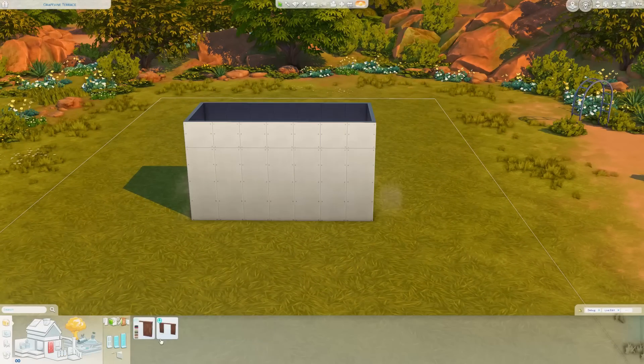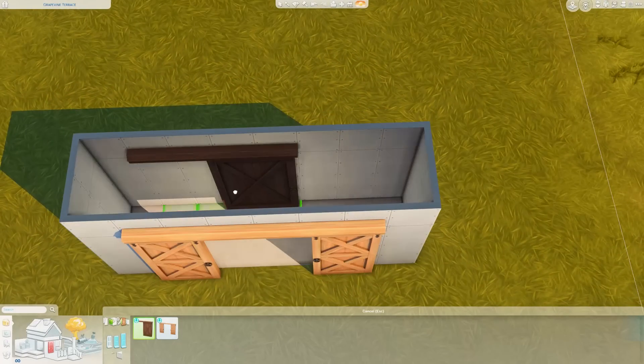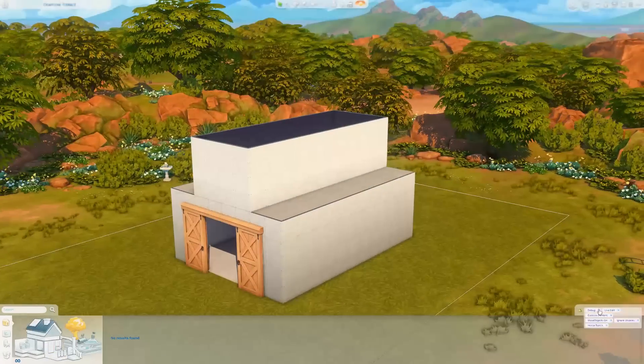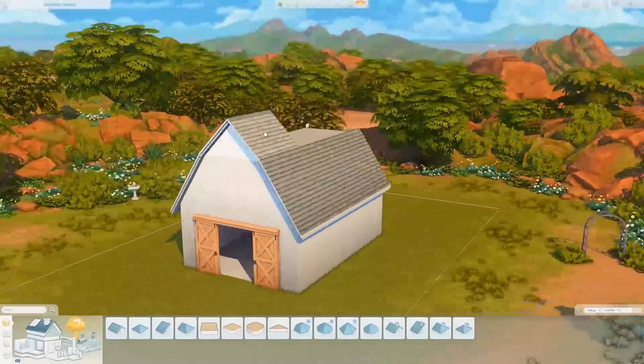Hey guys, it is Miss Simrino! If you are returning to the channel, welcome back, and if you're brand new, I am so excited that you decided to join me here today for another speed build. We are building with the new expansion pack Horse Ranch, which means we are building in Chestnut Ridge, the new world that shipped with this pack.